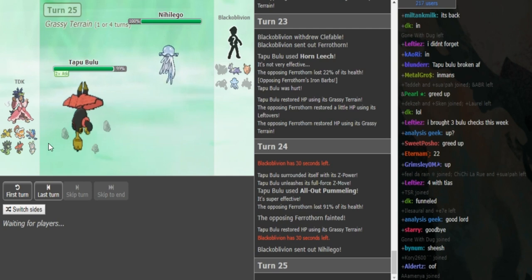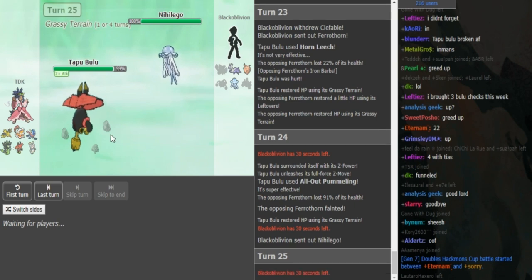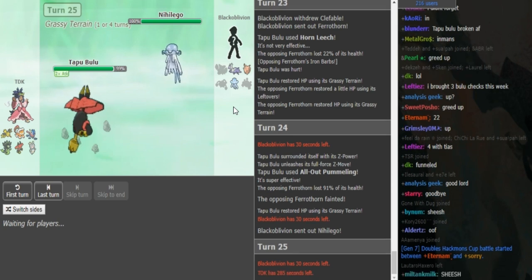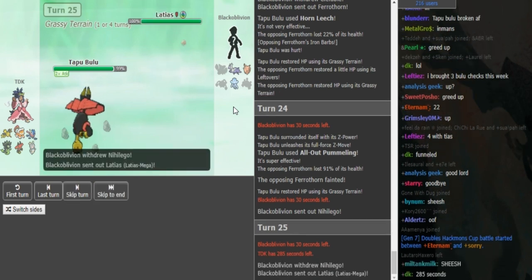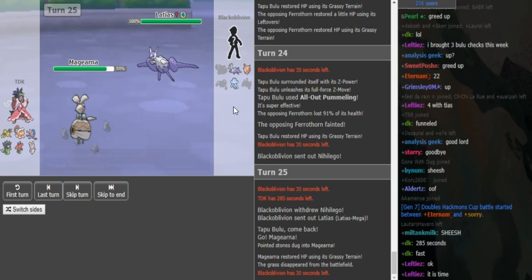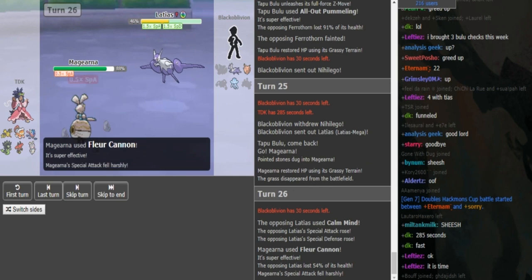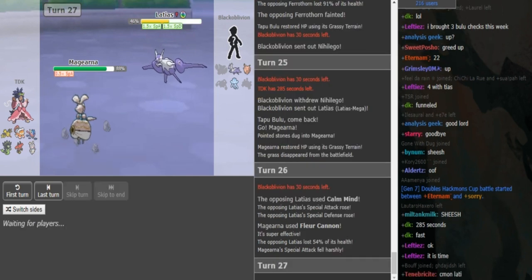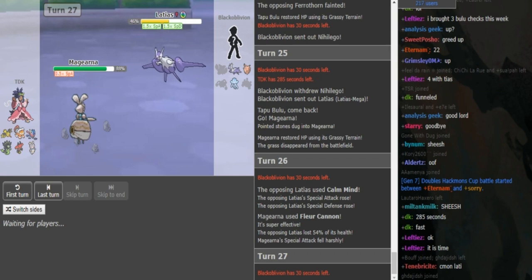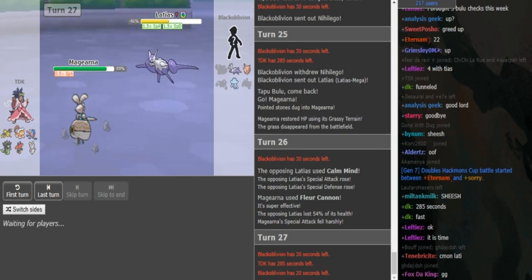Nihilego goes back in and TDK can switch back into Magearna or Zygarde or Lando — most likely Magearna fearing HP Ice. Black Elvin doubles into Megalati. There's Magearna. TDK can use Fleur Cannon — even if Black Elvin Calm Minds to eat it, that forces Latias to Recover. So that's fine. There's the Fleur Cannon. He can Volt Switch as Black Elvin is going to Recover.